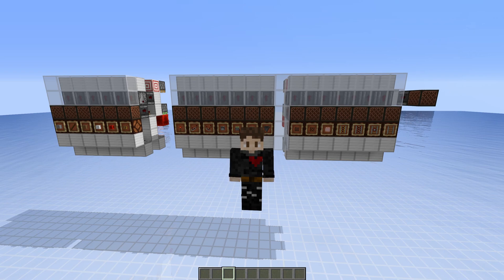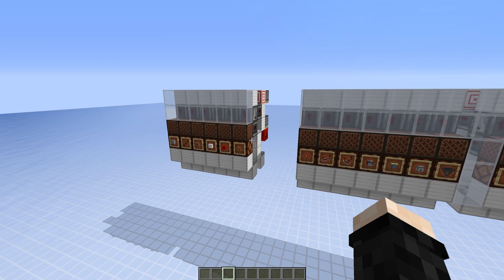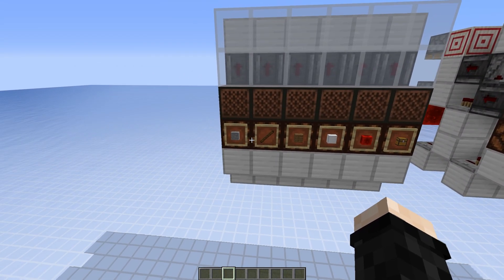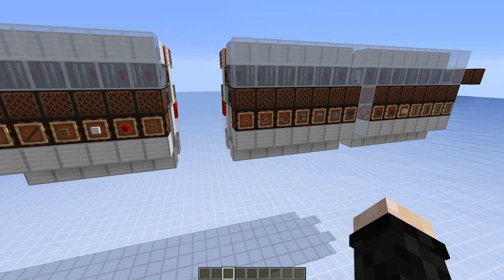Hello everyone, today I want to start working on the crafting system. On the left we have all the items that require only one item type to craft them, and we also have stone which will be smelted to form cobblestone. On the right we have all the items that require multiple item types.